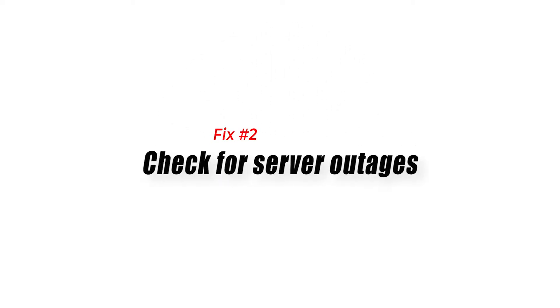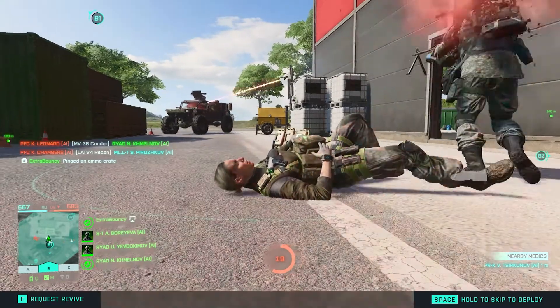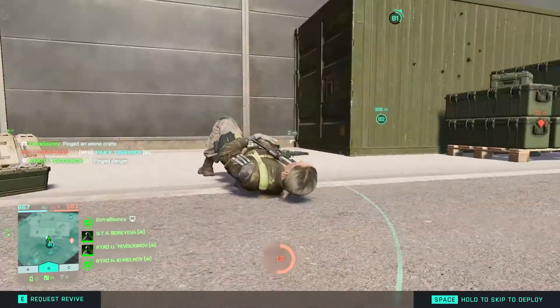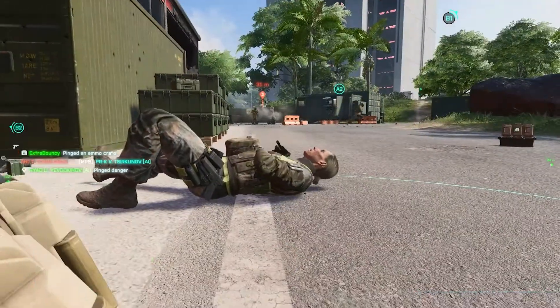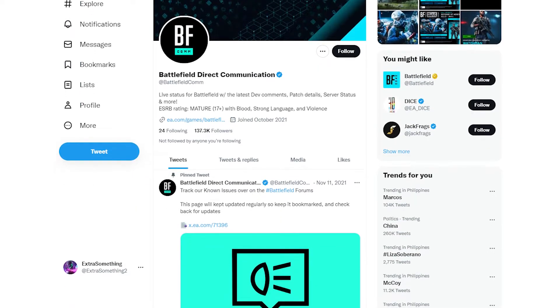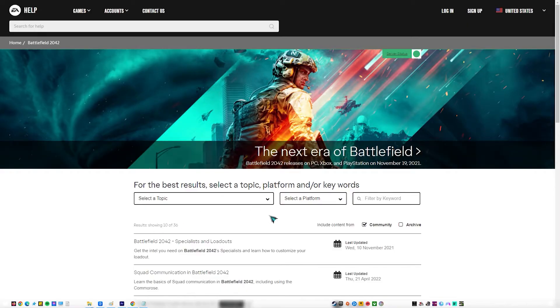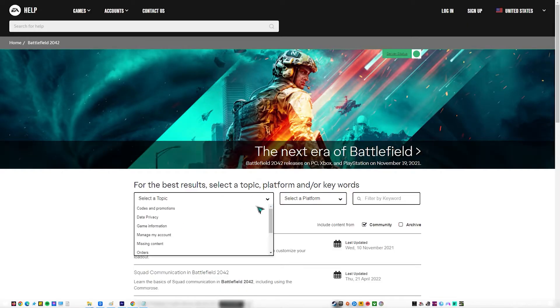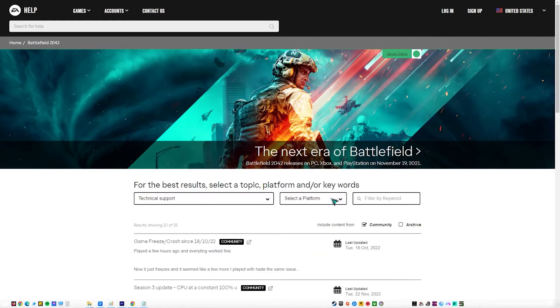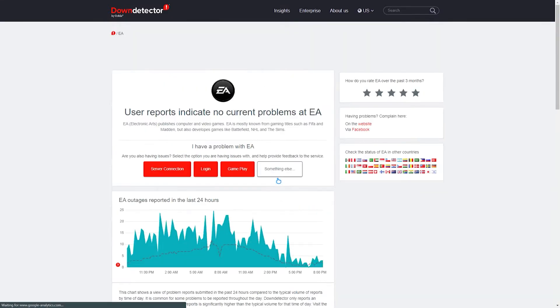Fix number two: check for server outages. If the unable to connect to EA servers error did not go away and Battlefield 2042 remains unplayable after restarting it, the next important step is to check the EA server status. If you have a Twitter account, the easiest way is to check the official Battlefield Direct Communication account. You can also visit the official EA website to check for other issues. Third-party server status detection tools such as Down Detector may also help.